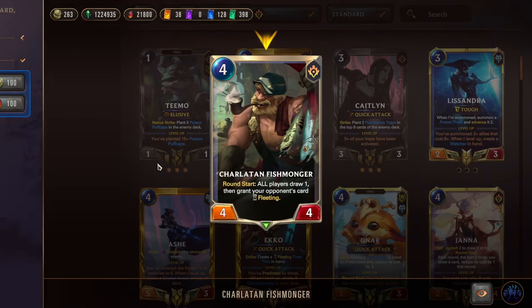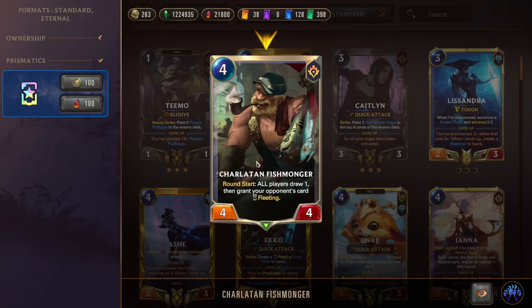Next we have a new card, Charlatan Fishmonger, a four-mana 4/4. On round start, all players draw one, then grant your opponent's card Fleeting — meaning it's discarded at the end of the round if it's not used. This is really interesting because it makes your opponent's hands really clunky. They have to play out the card they top-deck with Fleeting or risk losing it forever. On top of drawing them extra so they take more puffcap and flashbomb damage, you also get to draw one and dig deeper into your own deck. It's overall a really good card, especially at the 4/4 stat line.